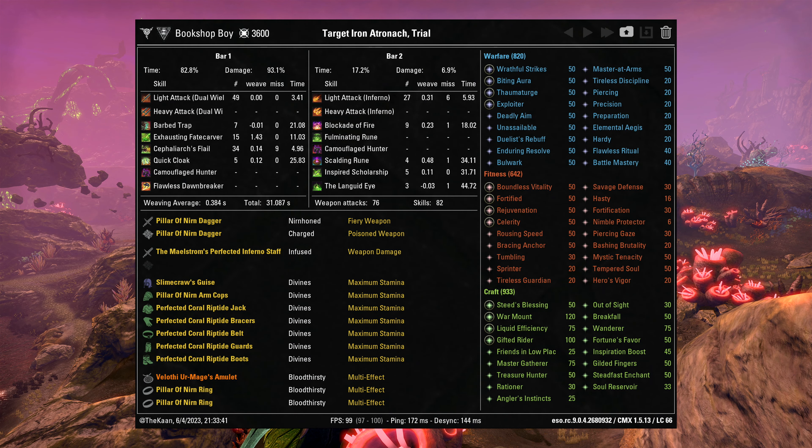The Magicka and Stamina setups are almost identical, except for the food. Stamina uses max stat food because sustain is very easy, but Magicka uses crunchy spider skewers for the stamina recovery — otherwise it's tough to sustain the flail. I also put Inner Light on both bars. Both mini-guides are linked in the description below. Stamina is stronger because of max stat food and Riptide, but I can showcase some other Magicka setups if you guys are interested.